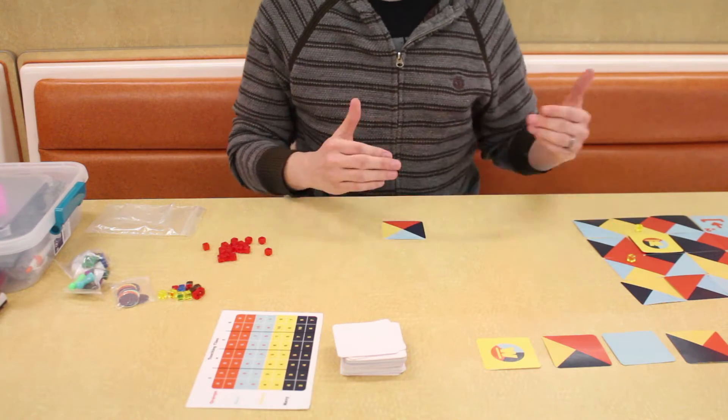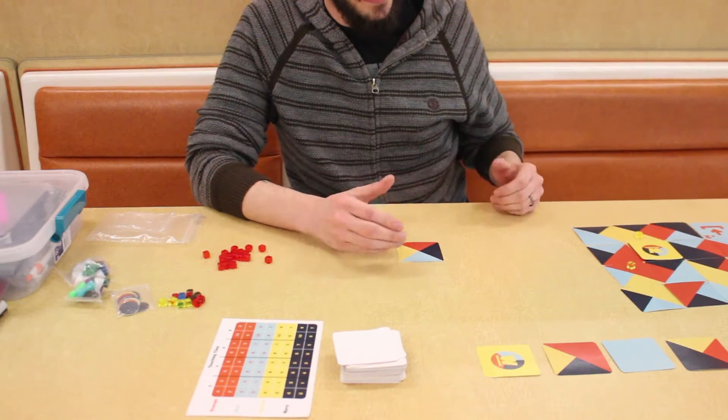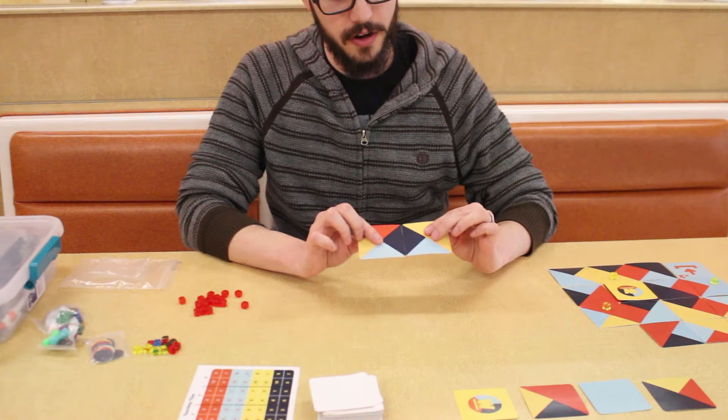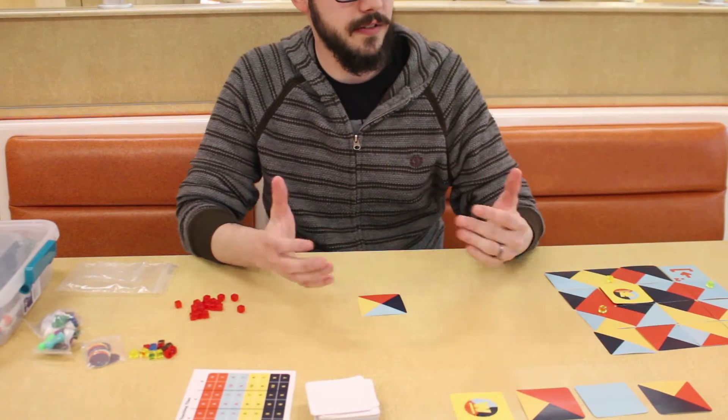You draw one, place it down, and you just keep expanding. It's really simple — just expanding your color, trying to block other people's colors so they can't make any more scoring.